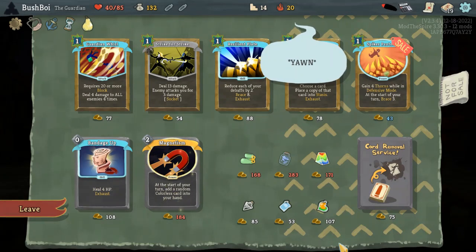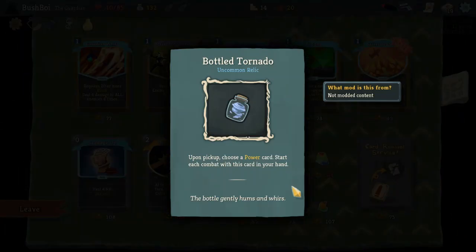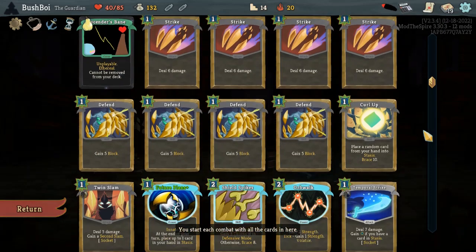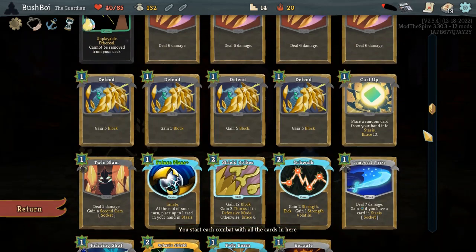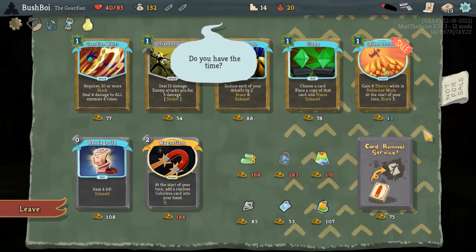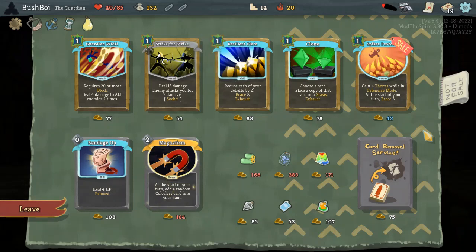Another shop — are you kidding me? I don't understand how I call this stuff. I say the most random callouts and then it ends up showing up. Well, this shop I don't feel amazing about anyway. Yeah, I think this is just a card remove.